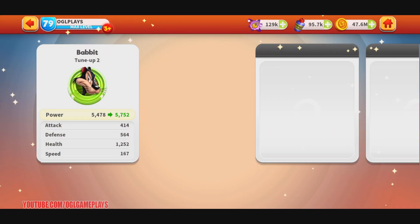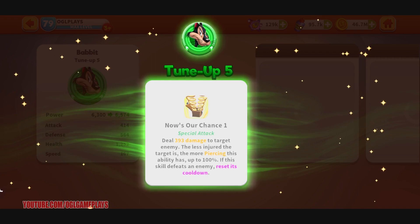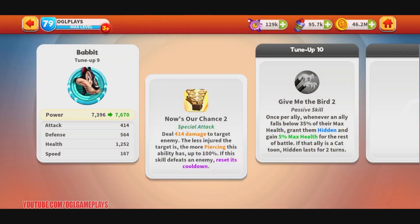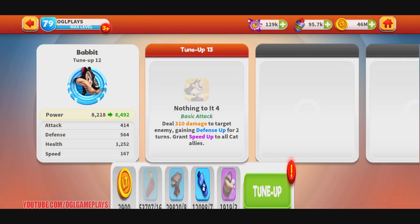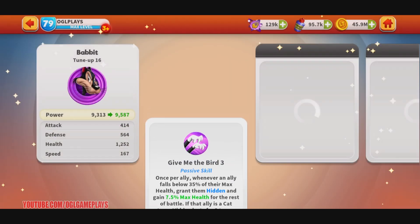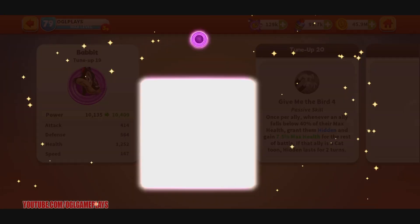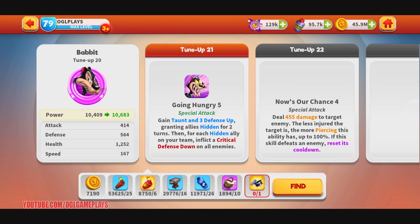I'm going to level him up to seventy-nine and then clean up as much as I can. While I tune him up - if you are new to the channel, just join the Discord server, link is in the description below. Don't forget to like, share, and comment. Send me a direct message telling me that you want to participate in the Bobbit giveaway. You get one entry into the final random draw for all the prizes, and there are nice prizes. Don't lose the opportunity - everyone has a chance to win. The prizes include gems, atoms, gold tickets, and other stuff.